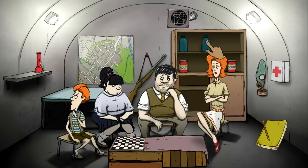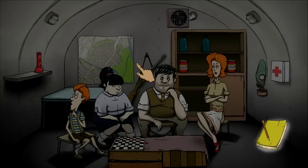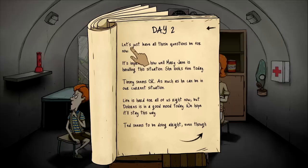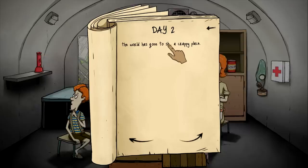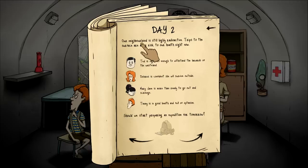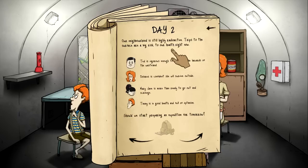Day two. He's already got some stubble — jeez, that was quick. We have two bottles of water, two cans of soup, a gas mask, a med kit, a gun, the map, and a few other items. I don't know if you guys can see my pointer. Mary Jane is the little girl, the boy's called Timmy, the dad's called Ted, and the mum is called Dolores. Timmy seems okay. Dolores is good today. Ted seems to be doing alright. The world has gone to a crappy place. They're good for now, let's carry on.